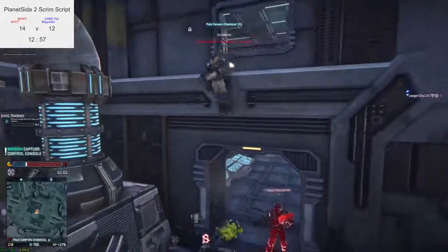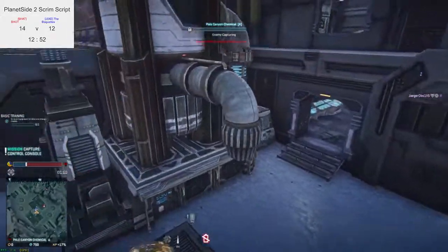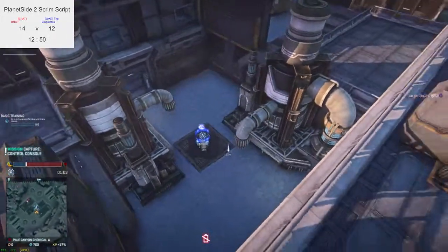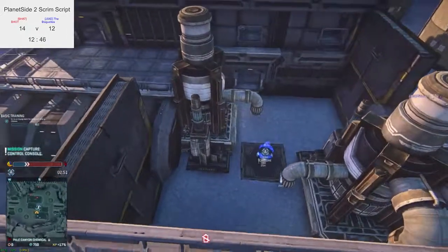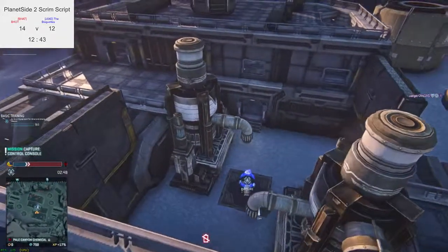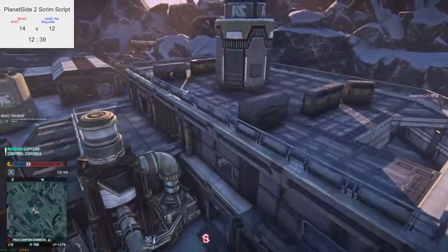The aggression maybe not paying off — the light assault's gonna get a frag, running with his GD7F and getting out. So the point's actually gonna stay neutral for a bit. NC are gonna cap it — fairly well played. Nice flank from the heavy assaults really opened up the gaps, made sure they could take the point. The timing worked really well — they pushed onto the point just as that flank started to do its damage.